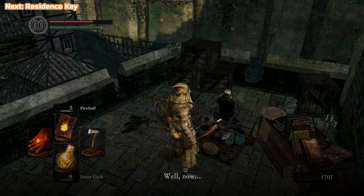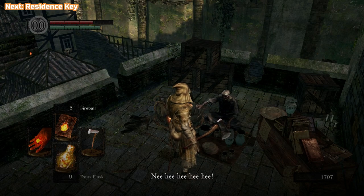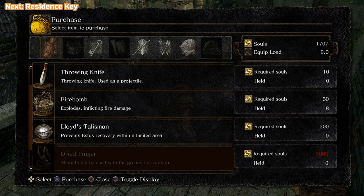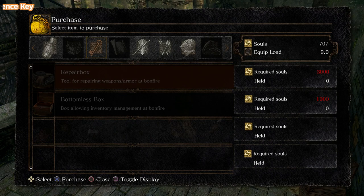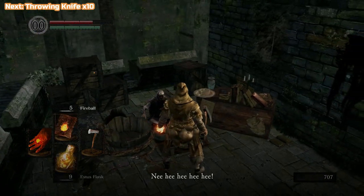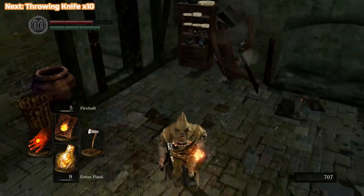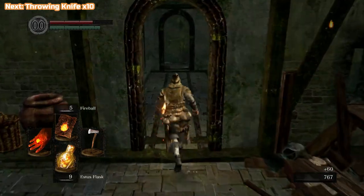I'll try and explain as many of these things as we go along. I remember when I first started playing, a lot of these things are just foreign — it's all very well hidden or not explained. What we're purchasing from this merchant is the Residence Key, which is a thousand souls. I also want the Short Bow plus some arrows, but I don't have enough yet, so I'm just going to get some more souls by diverting off the path. The Residence Key is going to get us to a chest, and it's also kind of a shortcut if you die at the Taurus Demon.